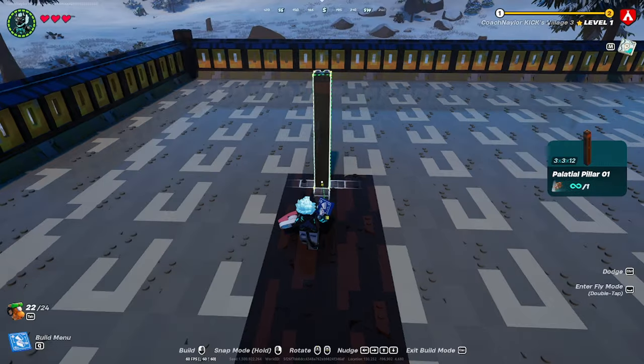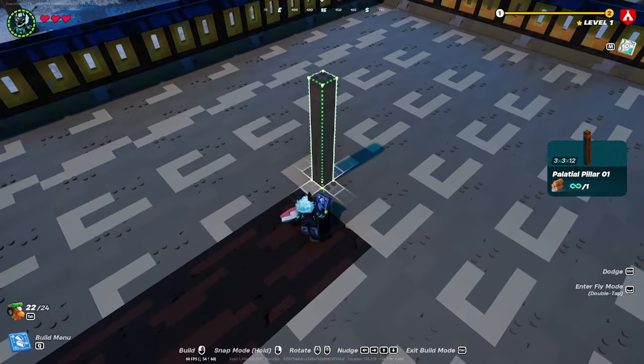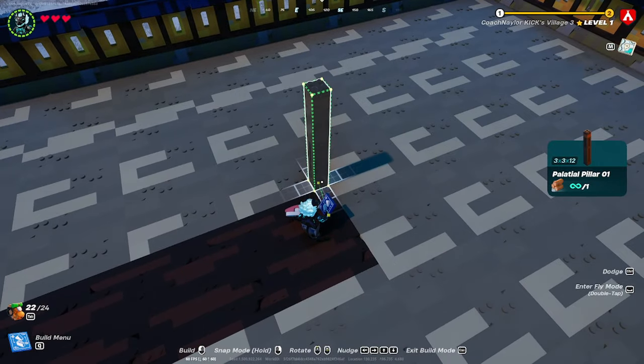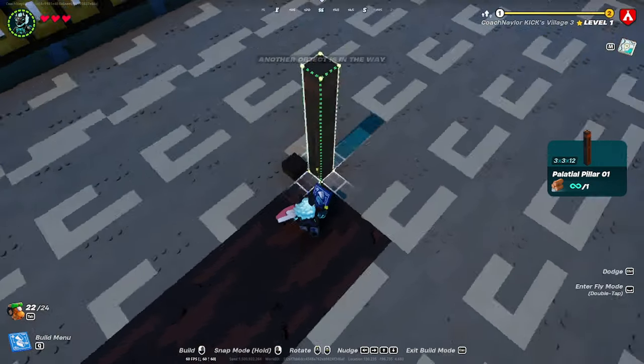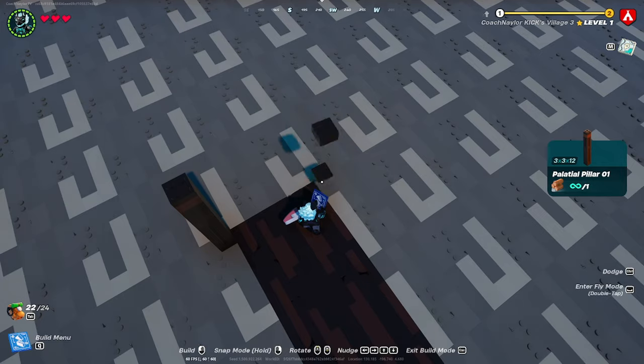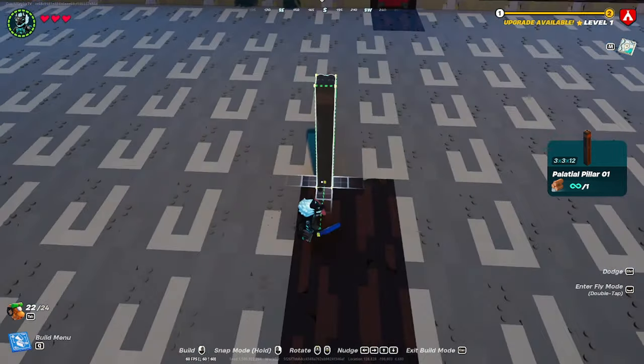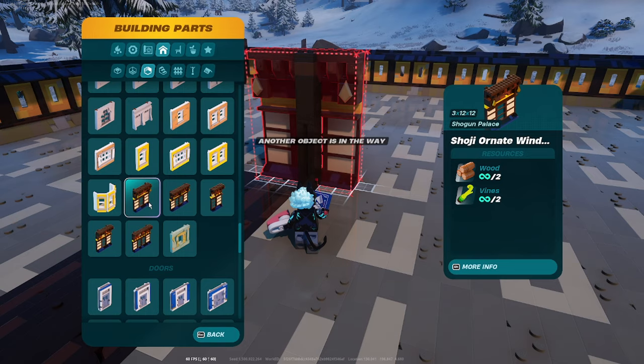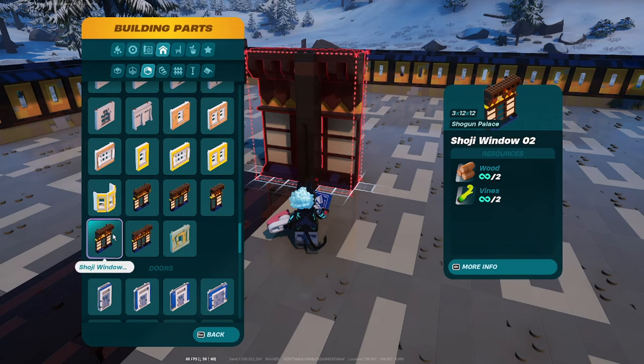Head over to supports in your building parts and grab your palatial pillar number one. Place these at the end of every pathway, lined up with the corner of the pathway with the slit design facing out — these are going to act as your door jams. Make sure you set these on every single pathway.